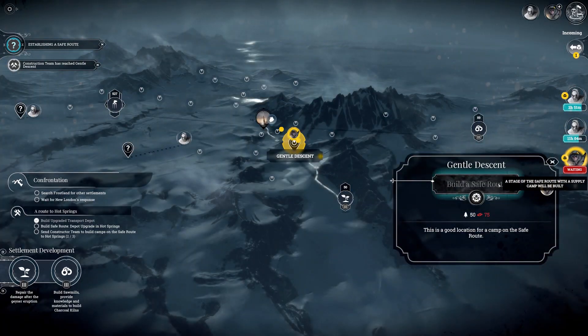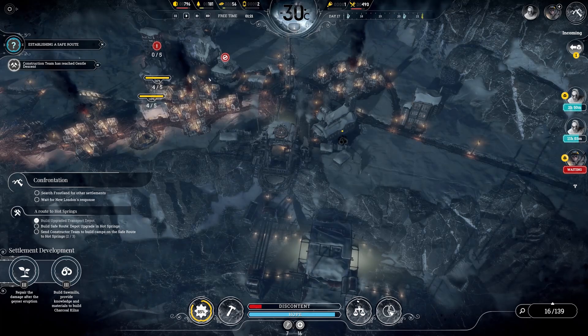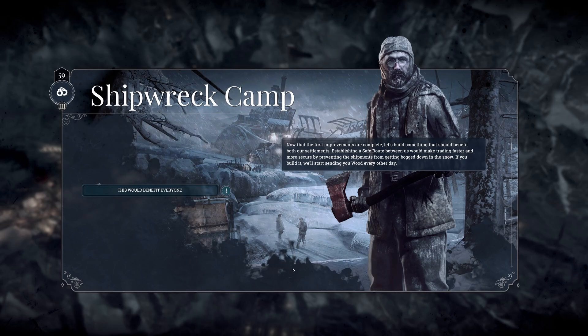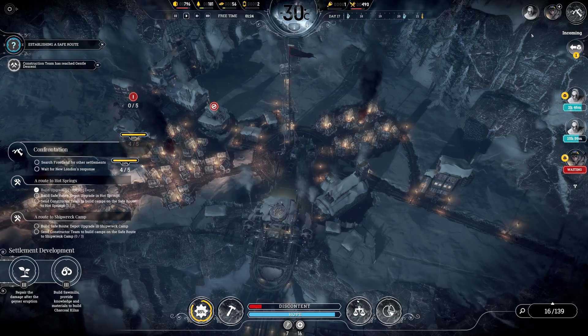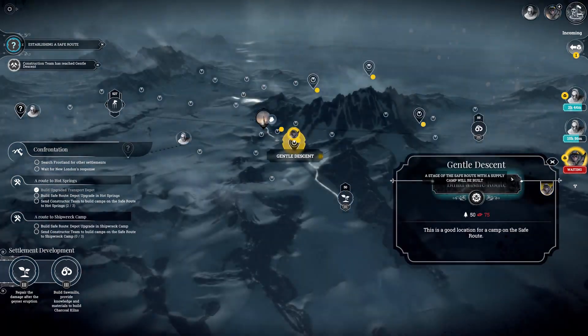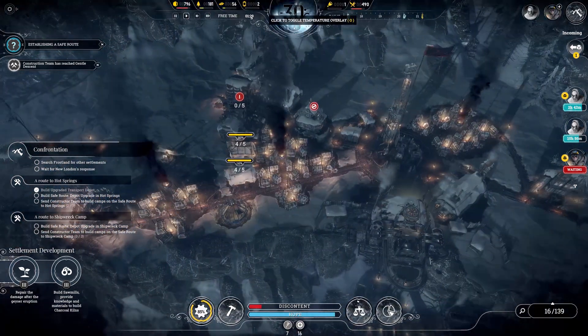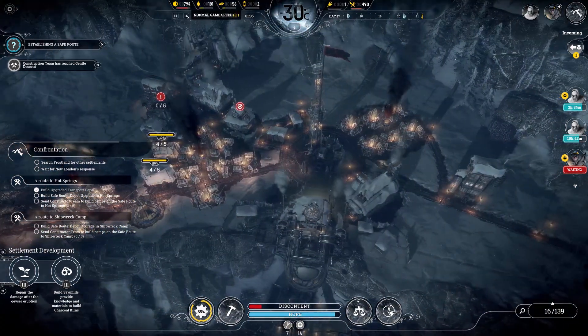We have arrived. Just need to wait to get more steel, probably tomorrow. Now that the first improvements are complete, let's build something that should benefit both our settlements — establishing a safe route. Okay, another safe route. I guess we'll do that. But we are still finishing this one, so you guys will have to wait just a tiny little bit.